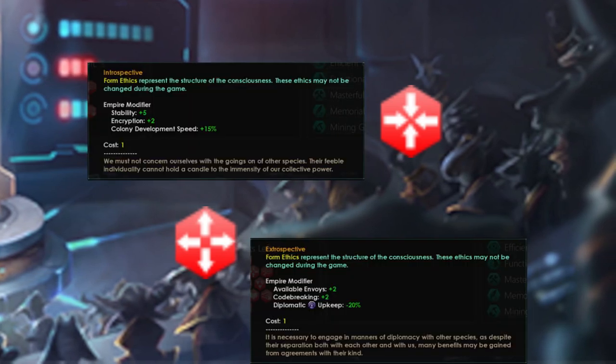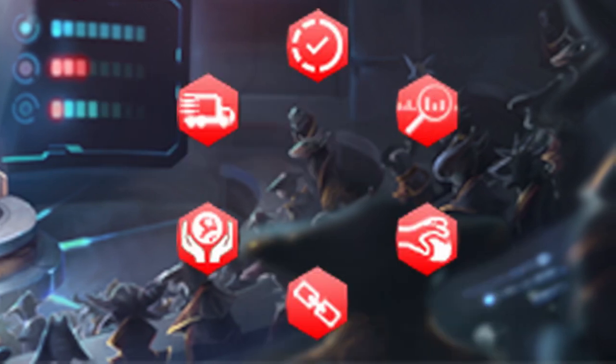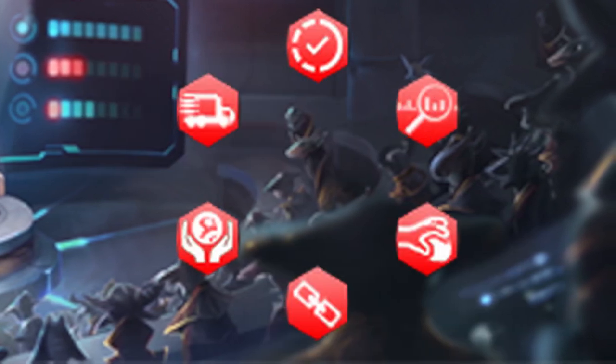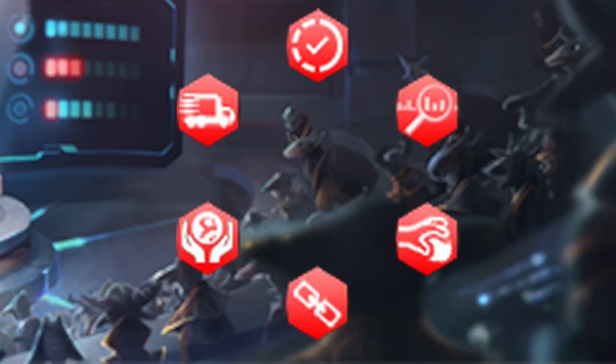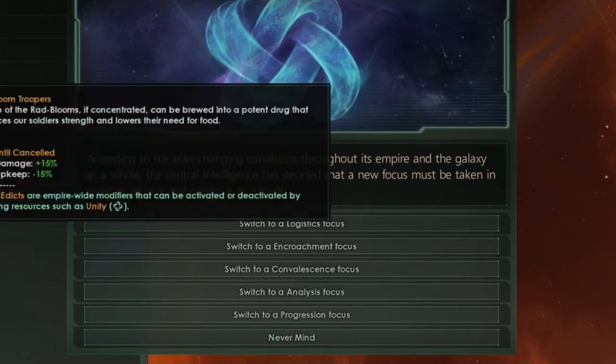Focus Ethics, as the name suggests, represent the current focus of your gestalt empire, and they can also be changed during the game with the Change Consciousness Focus Edict.